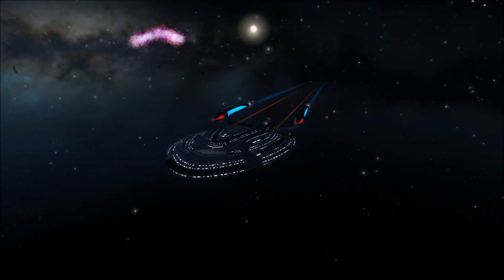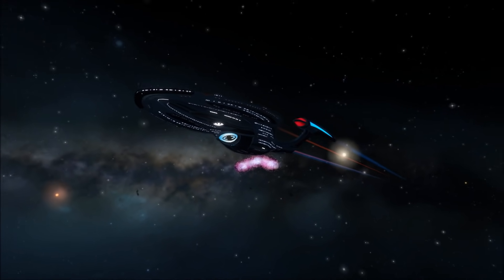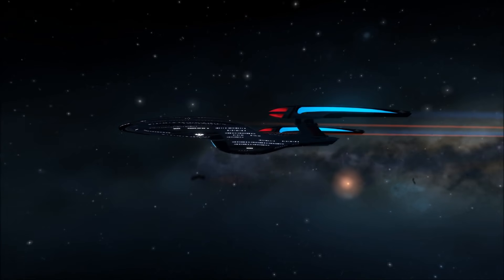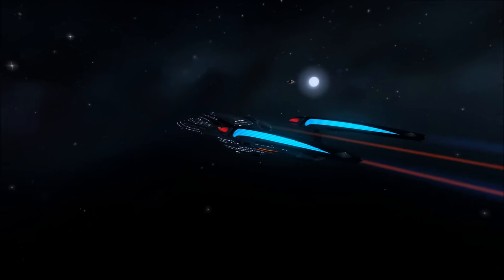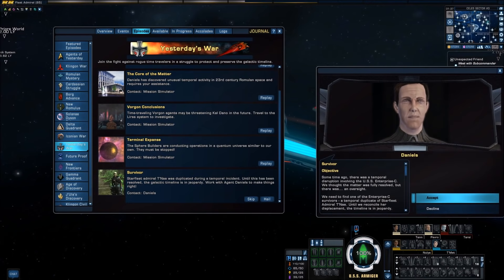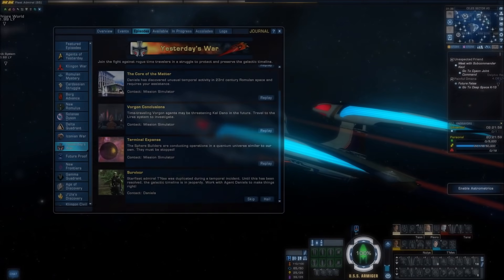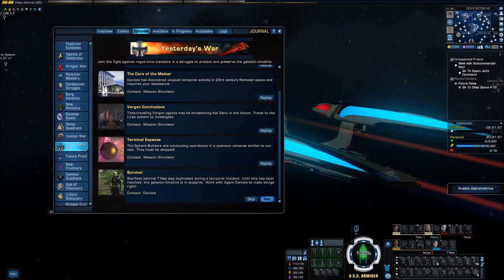This episode of Star Trek Online is a little hard to place in terms of chronology — but what do you expect from a chapter centered on time travel? Basically, the Daniels we meet in this mission is from a time before he started getting altered by the Envoy's manipulations, but after the initial mission chapter where we met the Enterprise C. It's all about time travel, so it doesn't really matter what order you play this mission in, but it was set at the end of the chapter, which I play through in the order the game presents.